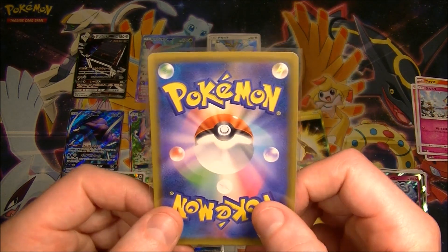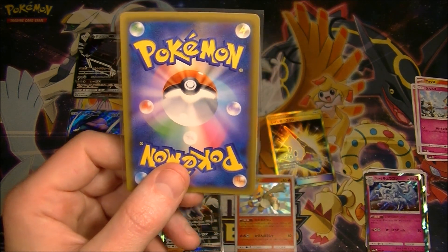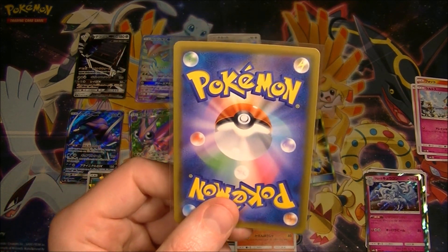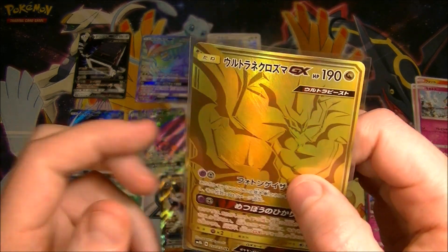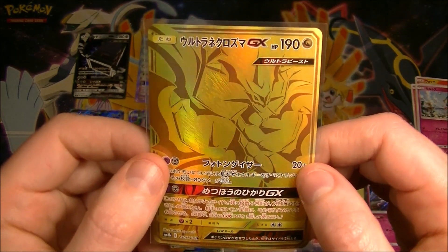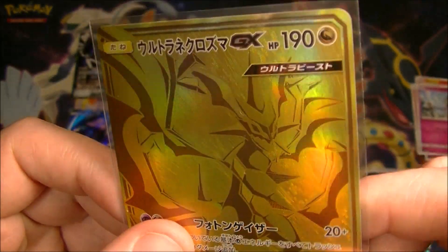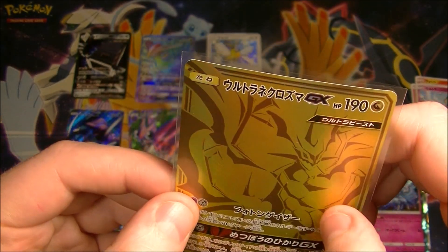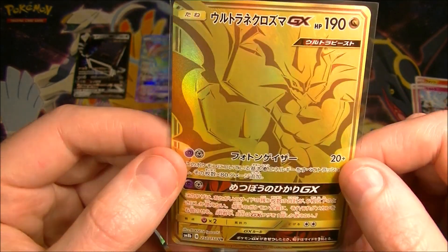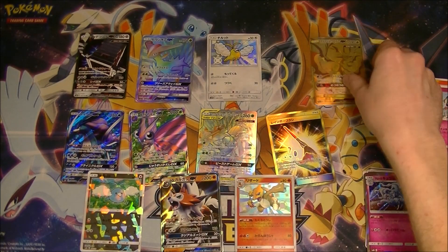This is what I won - the other crane game prize. I could choose from a bunch of different cards, and I chose this. It's a Gold Ultra Necrozma - super cool looking. I love the texturing on this. Super nice looking. Very cool looking card, so I was very happy to grab that.